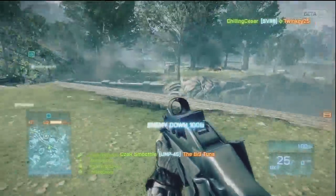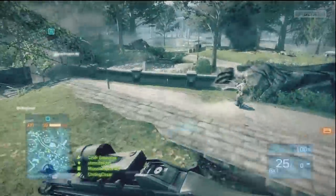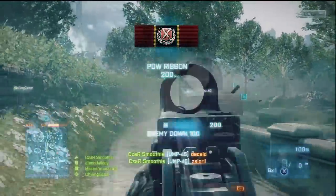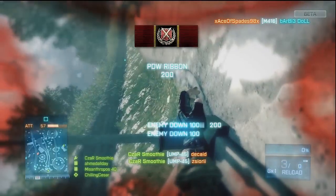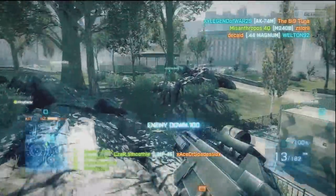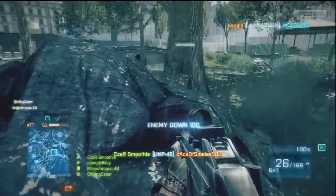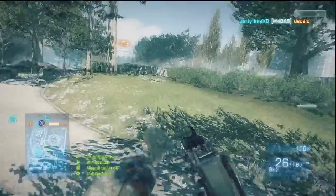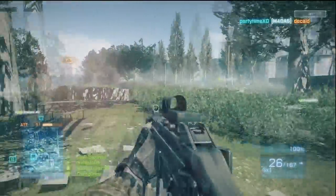The assault rifles are extremely good. The only thing Engineer has going for it is the launchers. As far as I'm concerned, assault reigns supreme because you can be aggressive with it and you can heal teammates. Basically, that's about it as far as weapons go. Bolt actions are still pretty good. They nerfed the shit out of the SVD and the MK11 - thank god, the MK11 is actually not that good now.